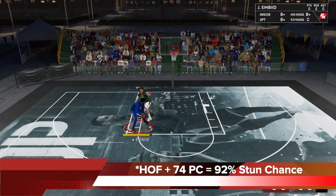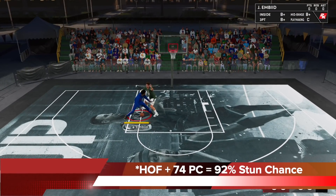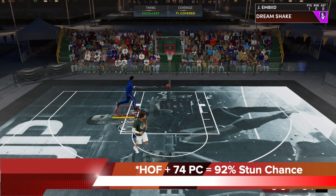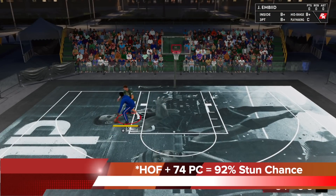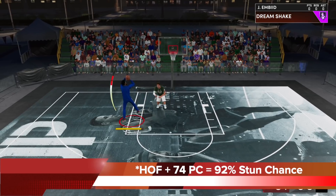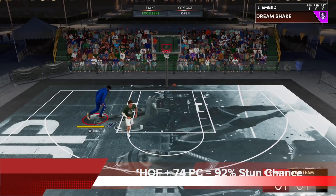Getting it to Hall of Fame with 74 post control versus 90 interior defense gets your stun chance at 92%, so that's still very high. The interior defense only really affects bronze, but once you get it to gold and Hall of Fame, it's still extremely strong.